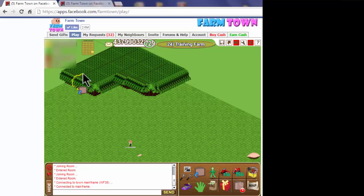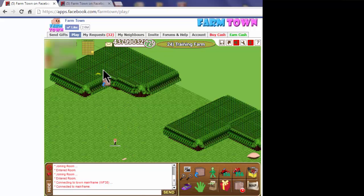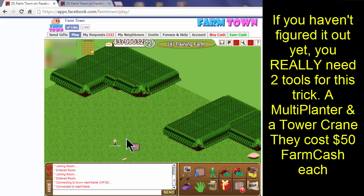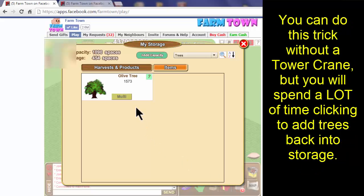We return to tab number one and refresh the farm. As you can see, the groupings from tab one are up here and tab two's trees are down here, but the trees I set out in the middle — showing you why you have to add a single tree every time — they did not show up. They will not duplicate if you don't put a single tree into storage every time you use the multi-plant. Now all we have to do is add the trees to storage, and we have gone from 100 trees up to almost 1,600 trees in just a matter of a few minutes.